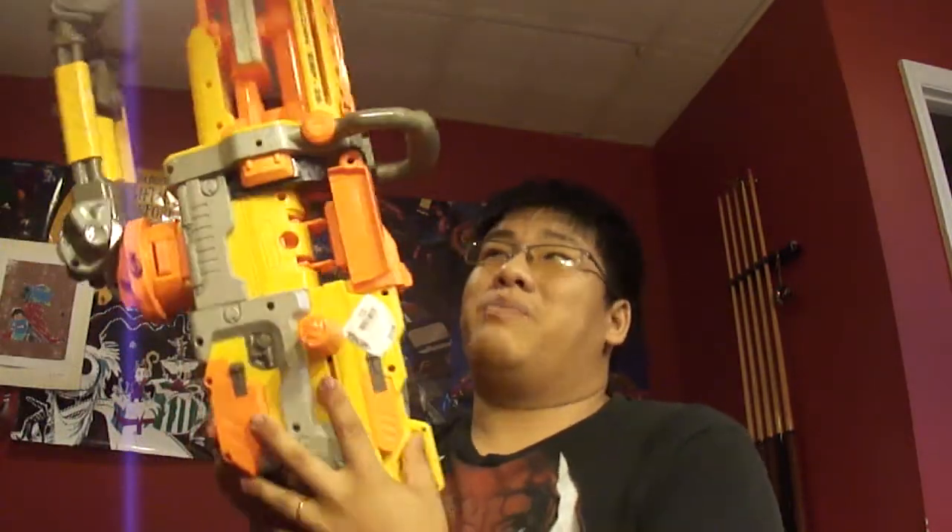Dristore. I got me this big ol' thing. It came as is — three bucks, $2.99. I got the Vulcan EBF-25. The only thing it's missing is the cover for the on/off switch, the ammo belt, and the container. That's it. But it's in great condition. I just need to put some batteries and I can get more ammo. I can give a crap about the box. So for three bucks, that's a good find.